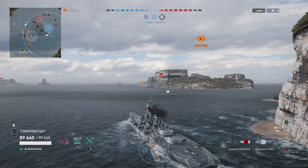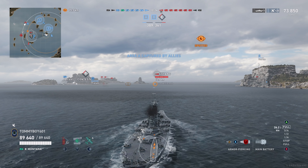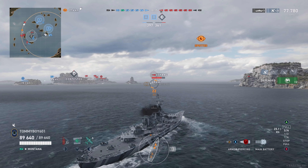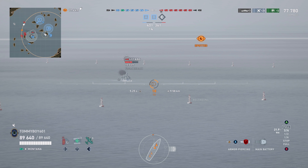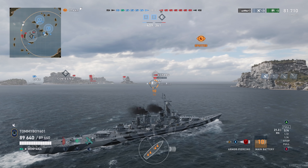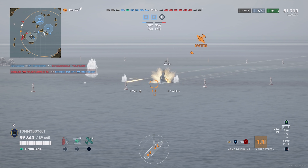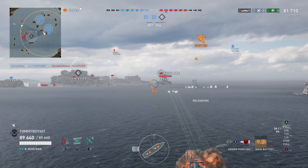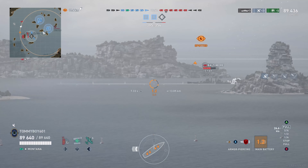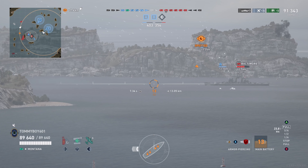Anyway, back to the game. We cleared out B and A — the Großer was the last ship standing and fled, so our team secured two of the three points. We're now accumulating a positive points delta. Just look at how beautiful Montana's shell clusters are — tight groupings that let you confidently engage destroyers at 7-10 kilometers.